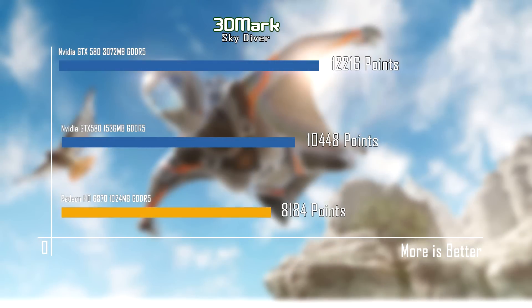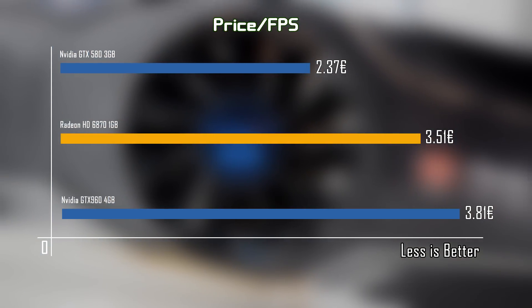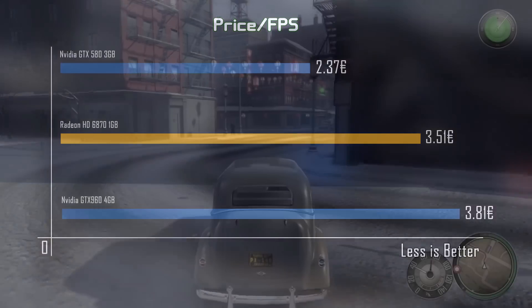We ran the Skydiver test and got a little over 8000 points, with an average combined 39 frames per second. In our FPS price test, you pay 3.51 euros for 1 frame per second. This is a great metric we thought would be interesting to include — more about it in the description of this video.